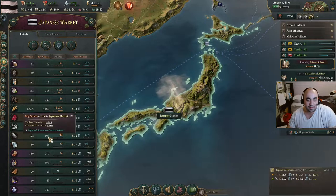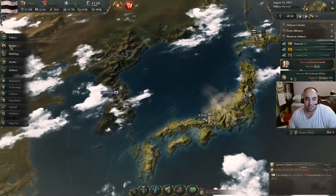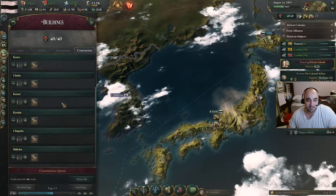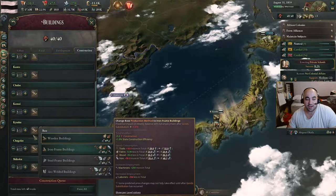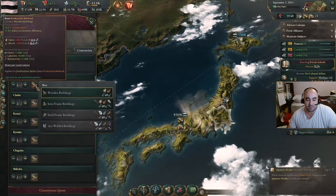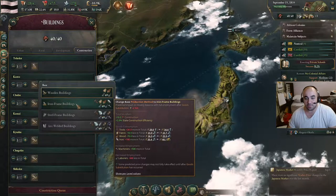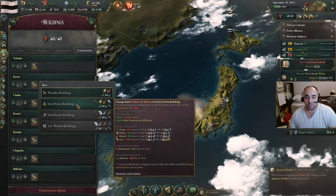I think we could turn on another tier one construction center to the next level. Each tier is 50 iron consumption. Although, I think when this next iron mine finishes, we could turn on a tier two — that might be better. That will obviously shoot up the price of iron, which will increase some stuff, but it will take less wood and fabric, so it'll help bring down the price of wood. We're going to wait for that iron mine to finish, or get really close, and then we're going to switch.